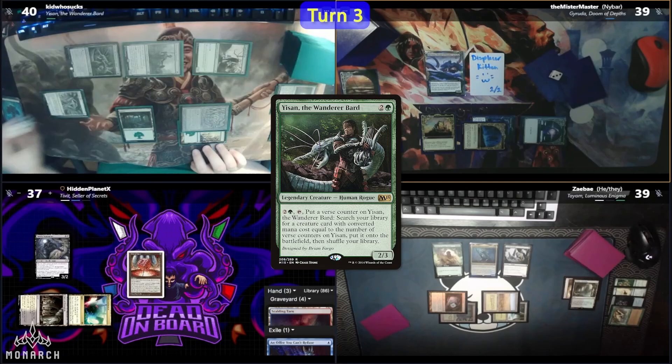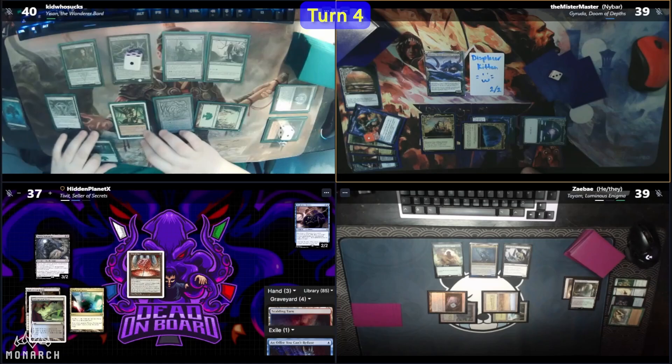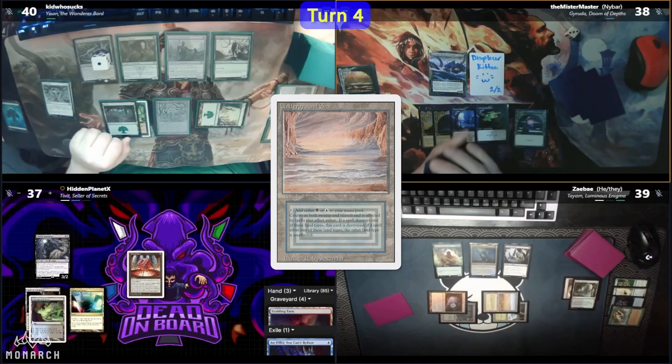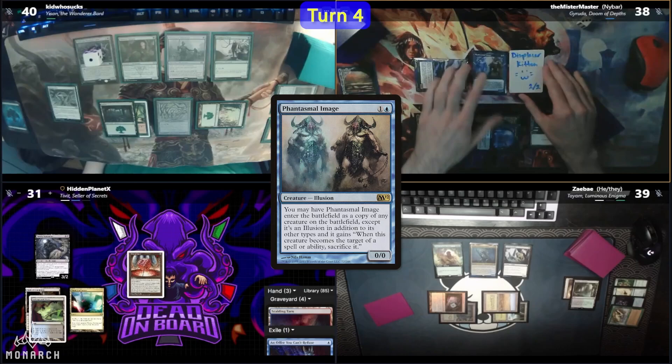Kid grabs a Quirion Ranger as his 1-drop. Hidden has an Underground River and just wants to hold up mana as he passes. Kid enchants a Forest with a Wild Growth, but fears Hidden's open mana and decides to hold off on combat. Nybar has a Bloodstained Mire and cracks it to grab an Underground Sea. Unable to do any Displacer Kitten shenanigans yet, he moves to combat. The Kraken hits Hidden, who still has no blockers. On Nybar's second main, he casts a Phantasmal Image which enters as a copy of Garuda. He sacrifices it due to the Legend Rule but gets the ETB trigger, with everyone milling another 4 cards.